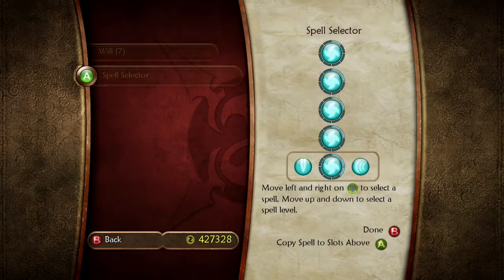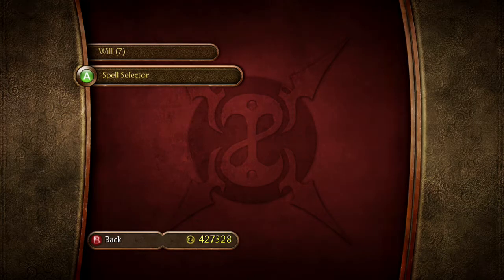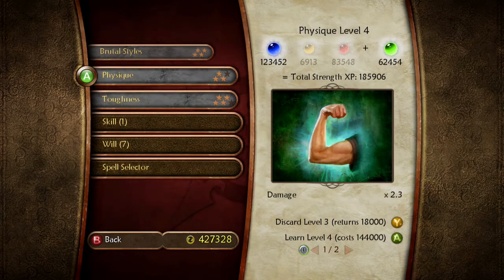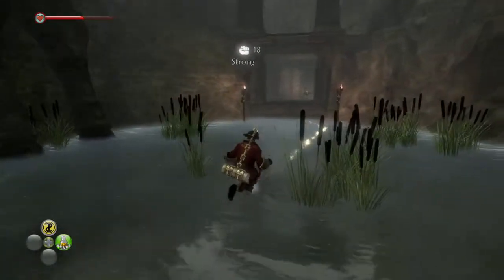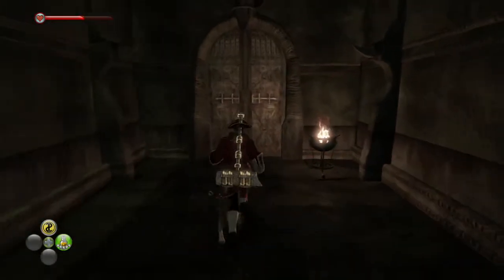Spell selector. We're never going to do a level one vortex, so we want to upgrade these and change our spell selectors so that we can do a powerful force push and then save up for a vortex. We got 185,000 that we can do physique. Let's do physique, yeah, why not? Gotta build the muscles - gonna help swing that hammer.